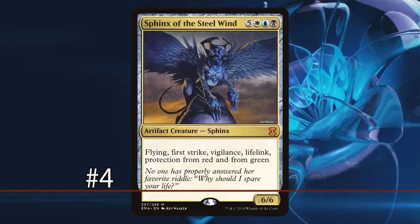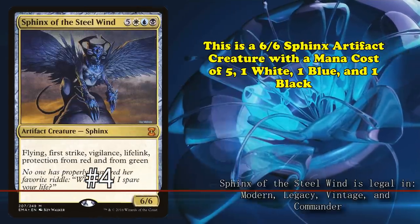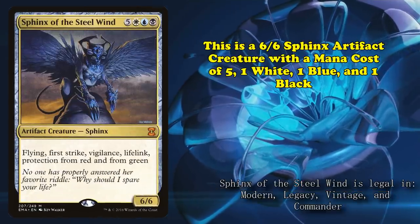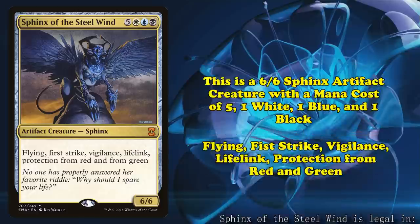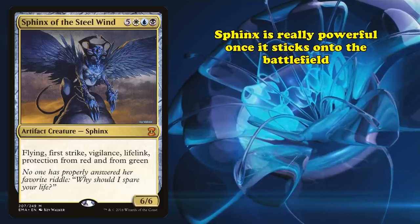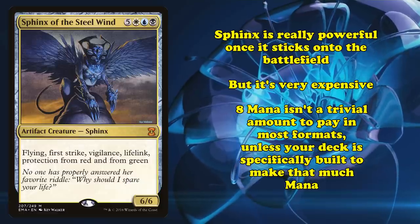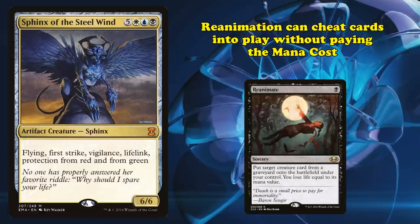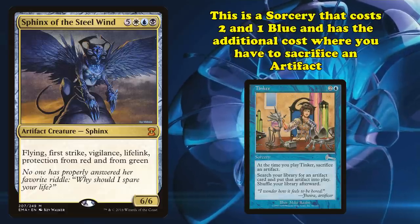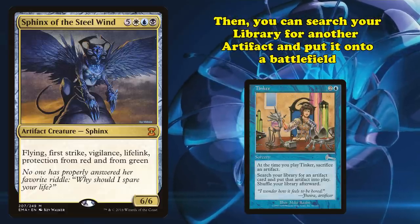And at number 4, we have Sphinx of the Steel Wind. This is a 6-6 Sphinx Artifact Creature with a mana cost of 5, 1 white, 1 blue, and 1 black, with Flying, First Strike, Vigilance, Lifelink, and Protection from Red and Green. Sphinx is a huge threat that's extremely powerful once it sticks onto the battlefield, but it's rather expensive — 8 mana isn't a trivial amount to pay in most formats. However, there are ways to get around paying this mana cost altogether. Using a reanimation spell can cheat it out without paying the mana at all. You can also get it out with cards like Tinker, a sorcery that lets you sacrifice an artifact to search your library for another artifact and put it onto the battlefield.